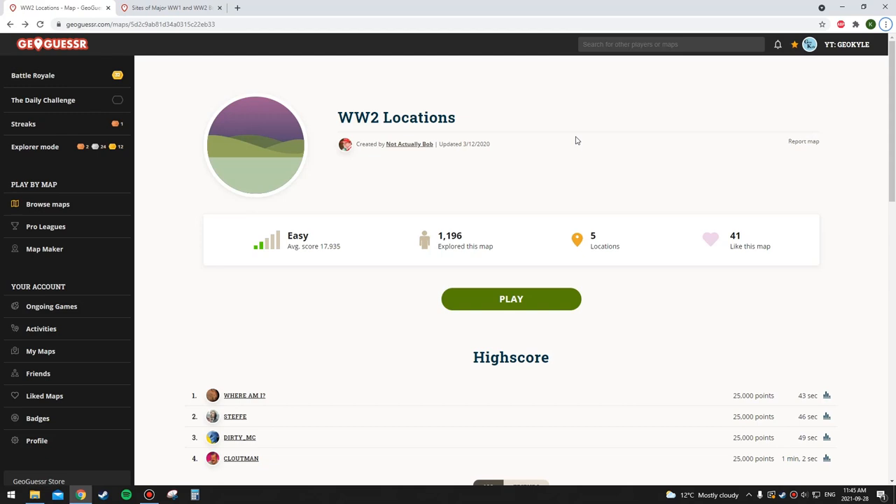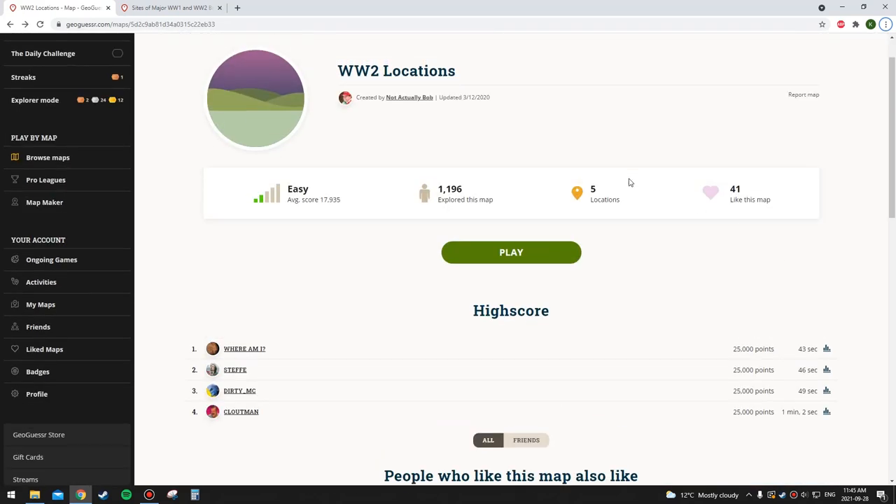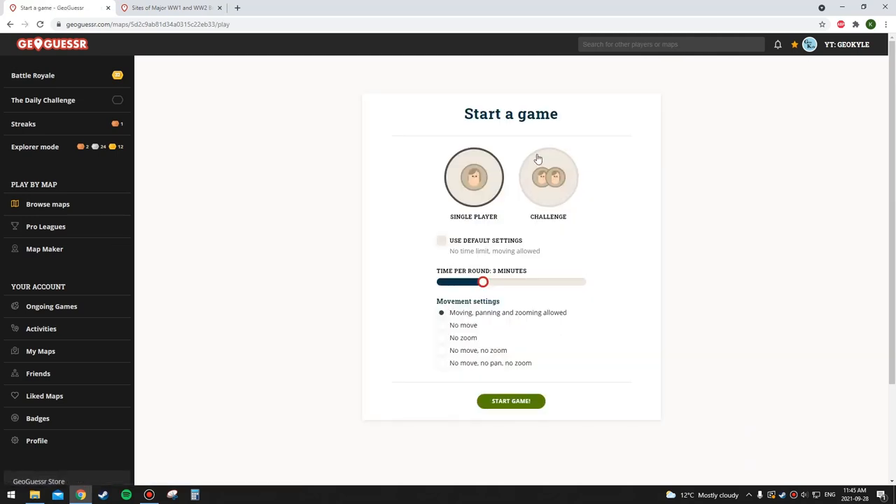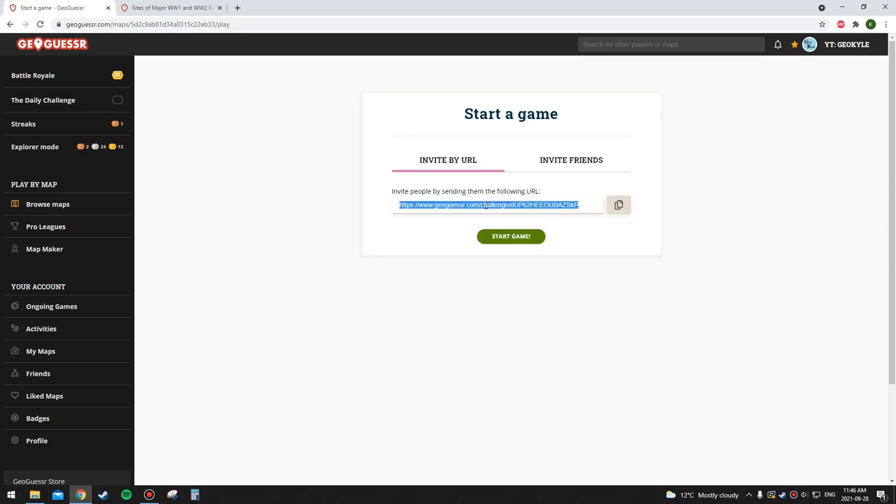I haven't played this before, obviously, because there's only five locations and I would screw it up — so I can't look at these. I don't really know what the rounds are going to be like, if it's going to be photospheres or normal rounds. I don't know how I should play this because I don't want to even check one round just to see what it would be like, as I would screw it up. Maybe I'll just do three minutes because we might be on a street in Berlin or something. Put the challenge link in the description assuming I don't lose it somehow.